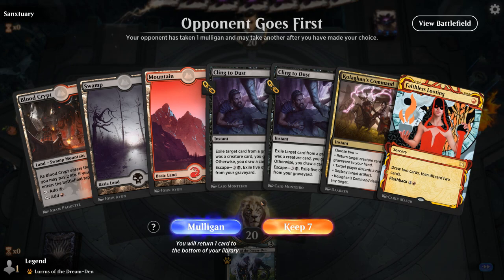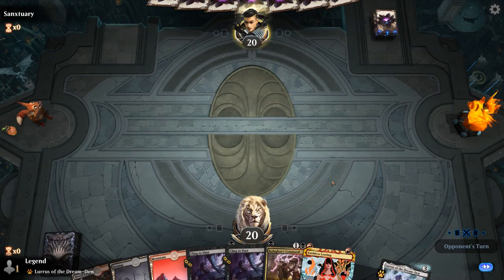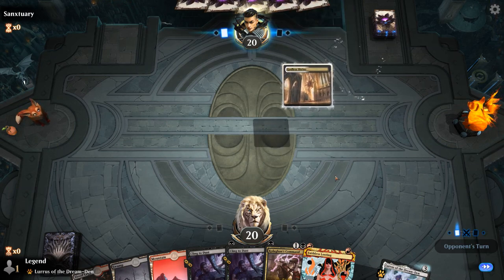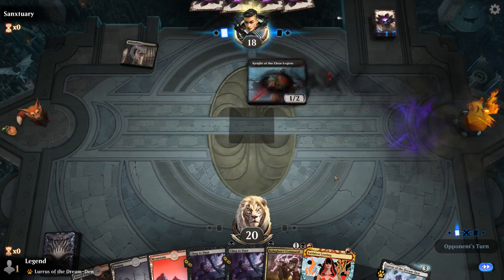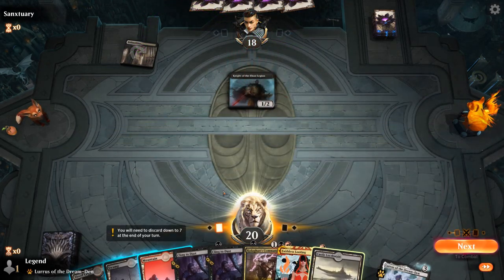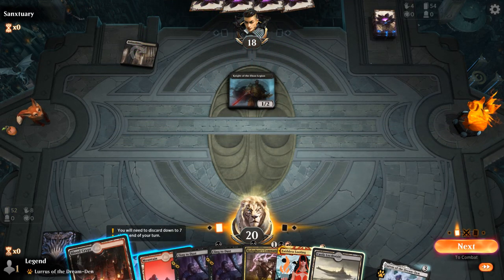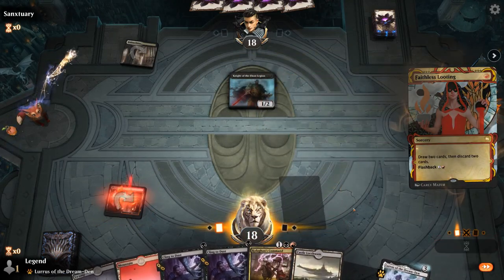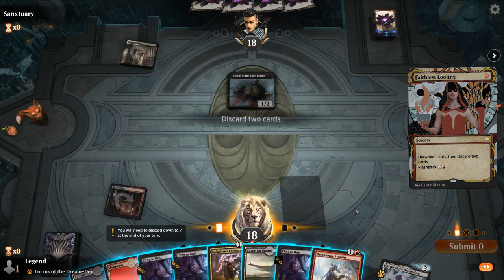We're on the draw. Our hand is missing a two-mana creature and doesn't have a whole lot of interaction, but we do have a Looting, and we'll know what we're up against. I'll try it. It's Knight of the Evil Eye — all right, so creature removal is good. I think I'll shock myself since I might need to cast two black one-drops next turn. One Cling can definitely go. If something bad happens to Arcanist, we can still get it back with Command — which can also kill a Knight of the Evil Eye. They might just take the Command here, but they took the Arcanist instead, removing our play for next turn a little bit.